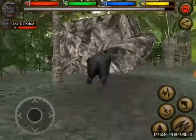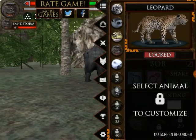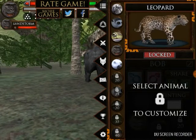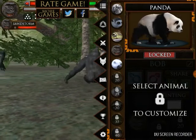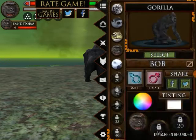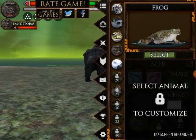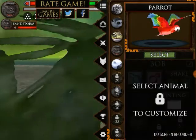We're going to be a gorilla. Obviously, you can be other things. In another video, we're going to unlock a leopard, and probably a panda. So far we have the tiger, the lemur, the frog, the gorilla — which we're playing — Bob, and the parrot.